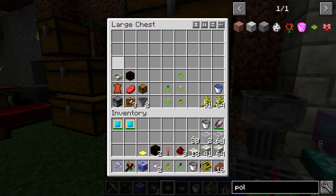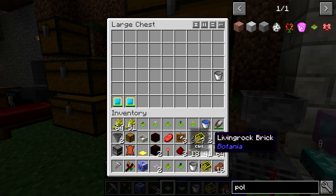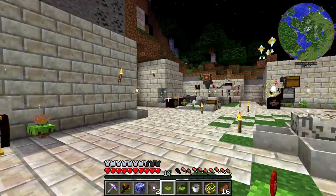We're going to grab all of this stuff out — it is a relatively large setup. We've got the Gourmaryllis, the Hopperhock, the Bergamute, the Rosa Arcana, and an Exoflame for cooking. We're not really going to need this bucket today. I'm going to be using some glass and some Living Rock Brick, but really you just want some building blocks. I would suggest you use glass mainly because you want to see what's going on. You'll probably need about two stacks.